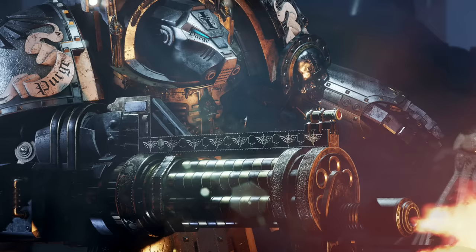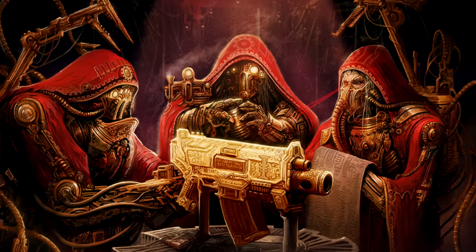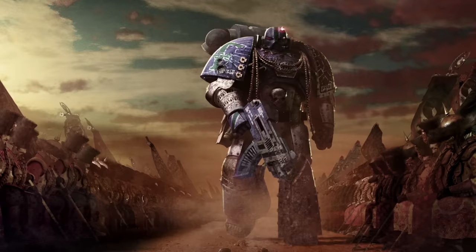Bolt weapons are constructed by the Adeptus Mechanicus or Space Marine forges, designed to be utilized not by ordinary humans but by the genetically adapted trans-human forces of the Imperium — the Astartes. The weight of a standard bolt weapon would require supportive bracing for any ordinary human, and the severe recoil would likely cause severe damage, possibly even breaking or dislocating limbs. Bolt weapons are still used by the Imperial Guard when mounted on vehicles or static support platforms, and pistol variants are utilized by some officers.